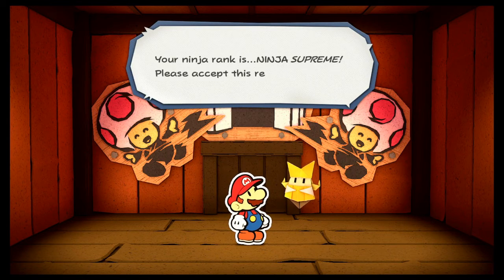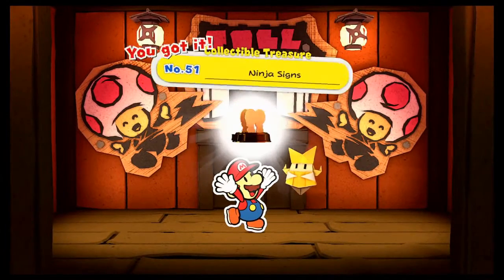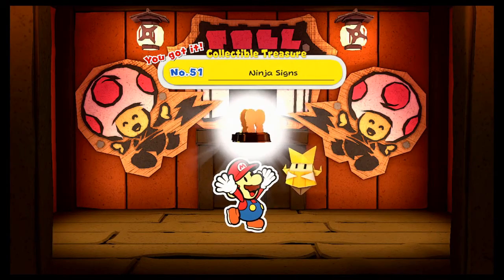Congrats on your flawless victory — your ninja rank is Ninja Supreme. Please accept this reward. That's when they gift you the ninja signs collectible treasure. I called it a trophy or a statue, but you get the idea. So that's gonna do it for this video. If you found it helpful, please be sure to like and subscribe, stay tuned for future content, and if you are playing this game, please do enjoy it. As always, happy gaming.